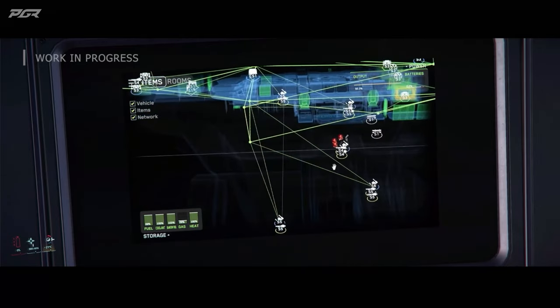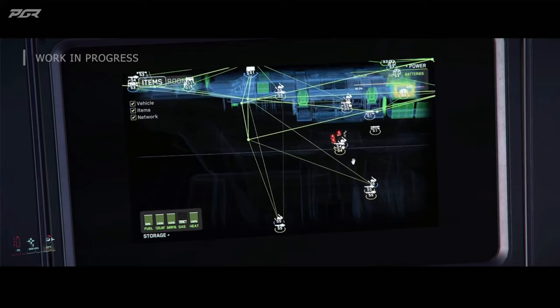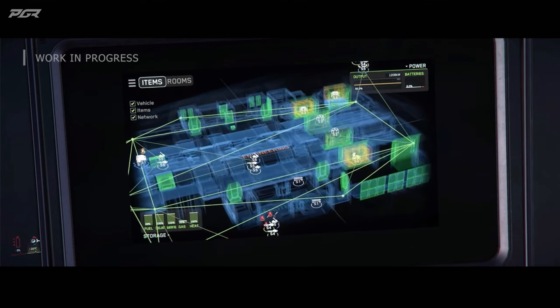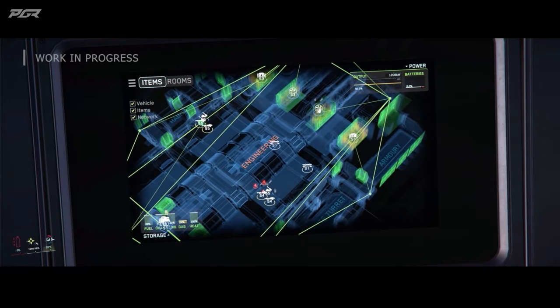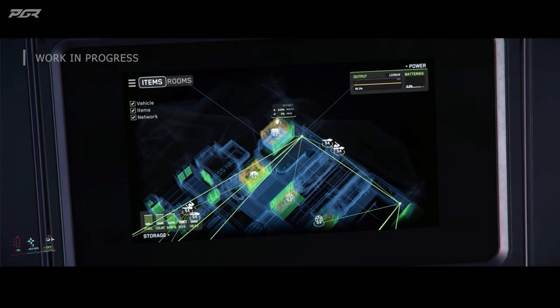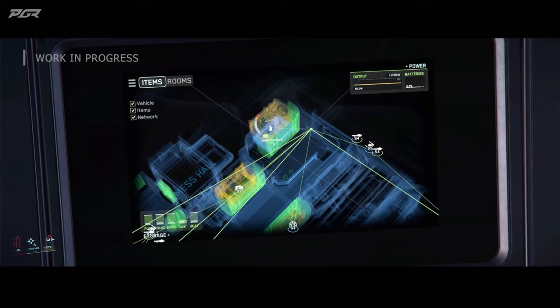This requires a lead engineer to manage the ship holistically and communicate to onboard engineers to repair, maintain, and address issues such as fires, radiation, fuses, and more. CIG did mention that we will get to test a future build via the experimental modes in Arena Commander, which I'm very excited to hear.